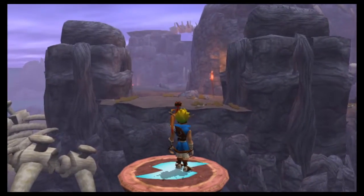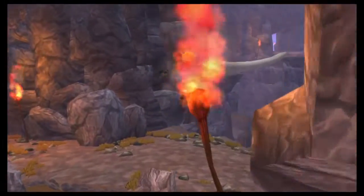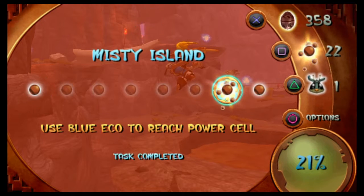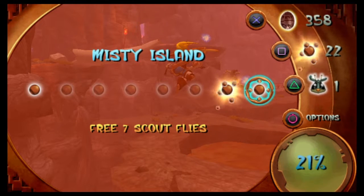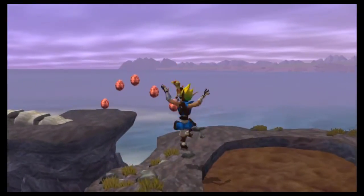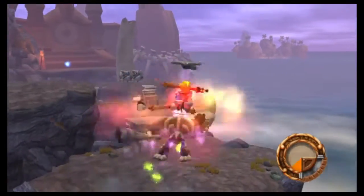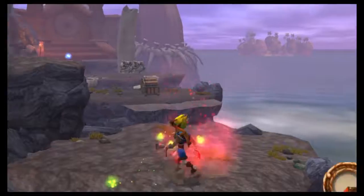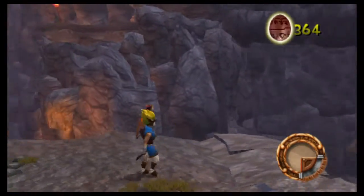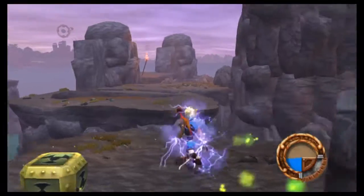We should come back with at least 29 power cells — let's say 32. Actually, how many do I have? I have 2 out of the 8 that are on this area, so that's plus 6, plus 2. There are 8, so I should have 30. Our attack gets stronger with red eco in case you guys didn't know that.